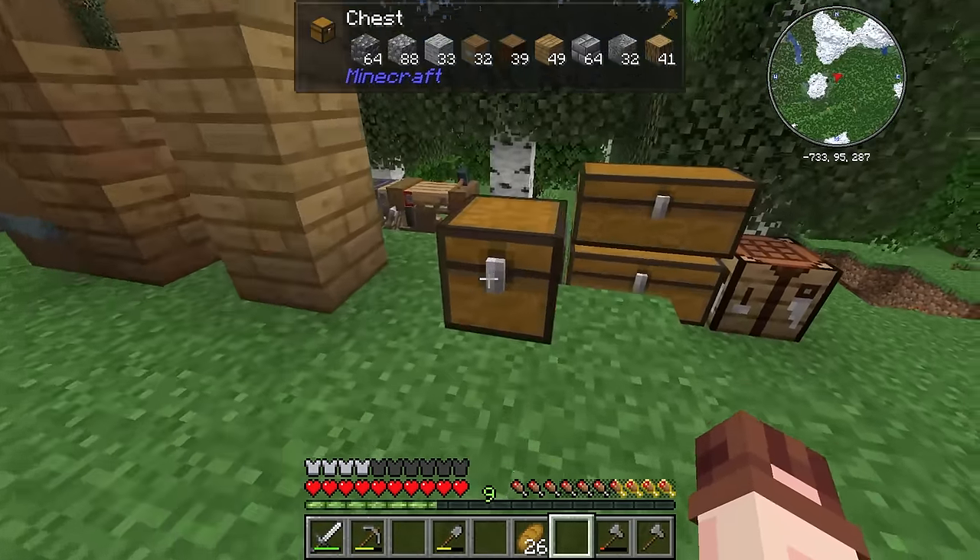There is one more thing I want to add — something I should have done quite a long time ago — and that is of course a bed. Set my spawn, perfect. Let's just dump some of this wood stuff — I suppose this is the wood chest now, I'll sort out the items later. Now our copper should be smelted up and we can collect our plates, and finally I can make our fluid pipes.